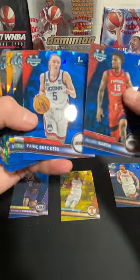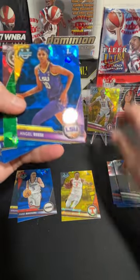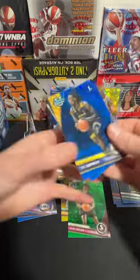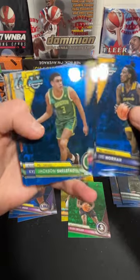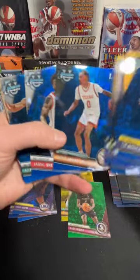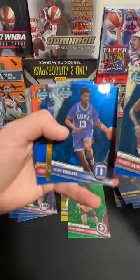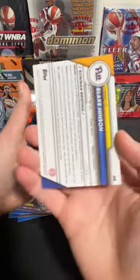Kayla Williams again, Paige Beckers again, Hinson, there's Angel Reese on the base. And our green parallel, Baba Miller from FSU. Norman, Baycott, Edwards, Jones, Shellstad, Filipowski, Meryl Little, Johnson, Sheed, Hogard, Post, there's Haley again, Stewart — and looks like we've got a gold in here as well, so we got a couple extra parallels in this one.